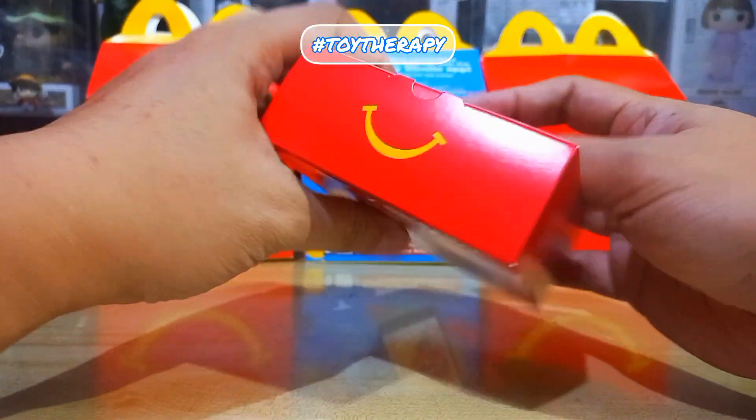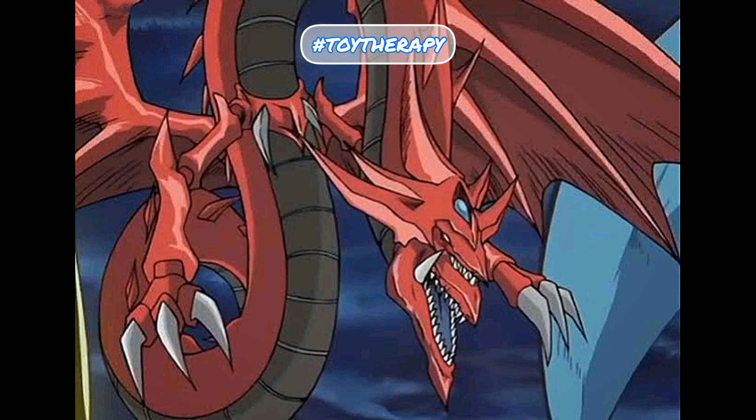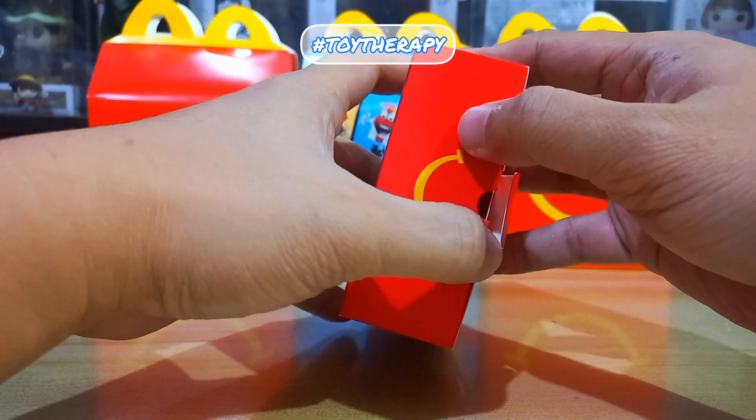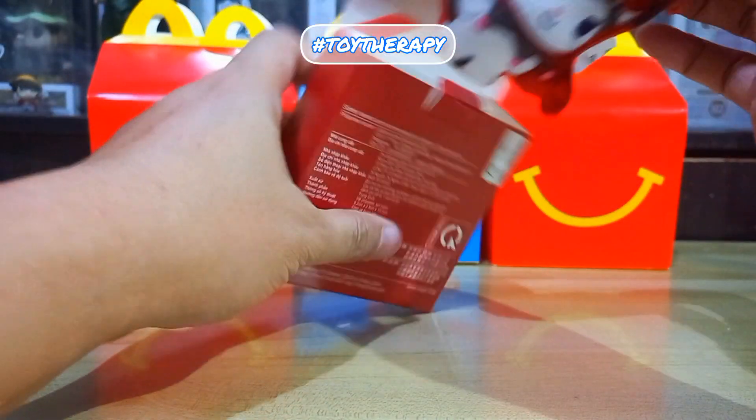Next we'll check Sliffer the Sky Dragon. Sliffer is a large serpentine red-skinned black-bellied dragon with spikes running down its body. He has two mouths — the bottom jaw and the top jaw. He is also one of the three Egyptian gods, and they can only be summoned by the Chosen Pharaoh.